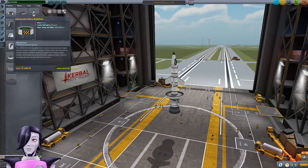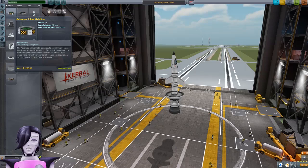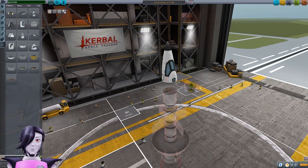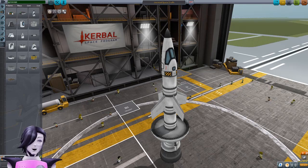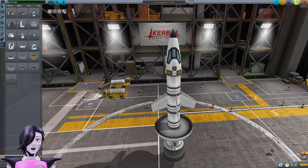Do these things have gyroscopes? Inline stabilizer - the advanced inline stabilizer module contains a larger, heavier array of reaction wheels. These spin very quickly to create torque without wasting propellant. These larger wheels are driven by proportionally larger electronic motors, so keep an eye on your electricity level. I want to get this part. One of these days, darlings, I swear we'll get off into space. We're going to leave the underground. Darlings, I'm going to take every one of you off onto a fabulous cruise with me. I'm sure you'll love it.